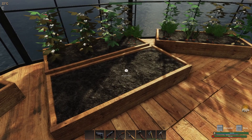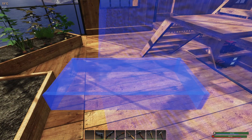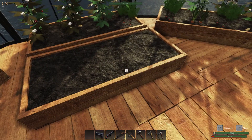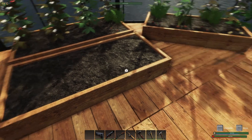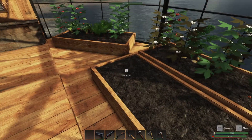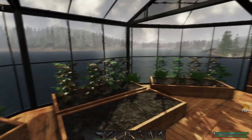You can make a crop plot whenever you want. You can press End to hold it and move it, or remove it if you want. You want to place it in an area where it's going to get sunlight — that's why I've got this glass over here.